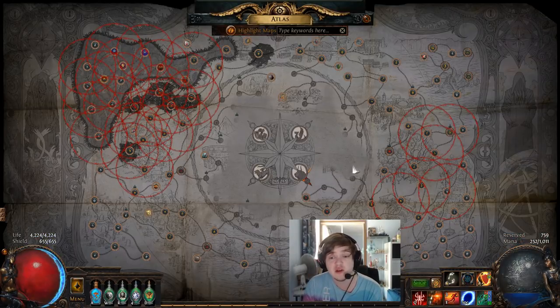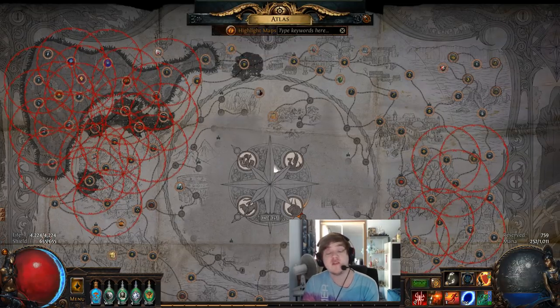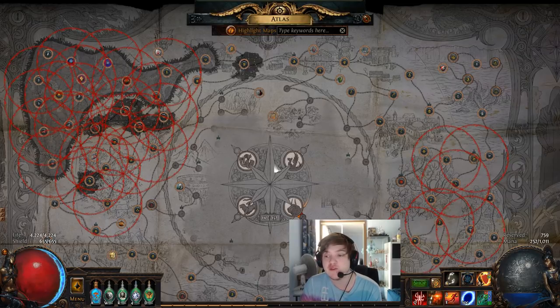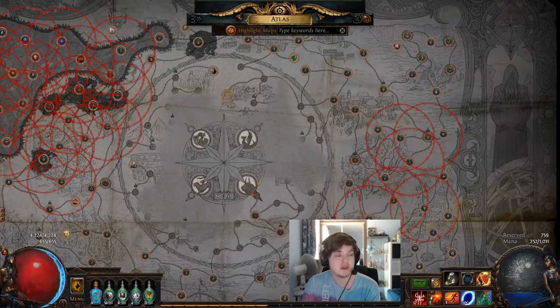That's basically everything you need to know about the new Elder and Shaper system and how to get your Shaper's Orbs. If I've left anything out, please drop a question in the comments and I'll answer you there. Thanks for watching, hopefully you learned something, and I'll be making a full shaping guide covering sextant blocking and everything like that in the coming days. Stay tuned and enjoy the new expansion — see you next time.